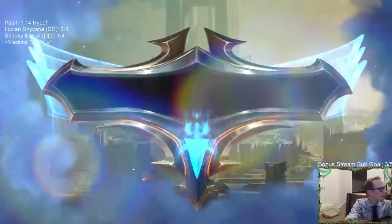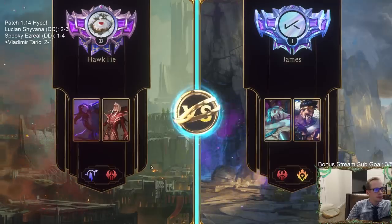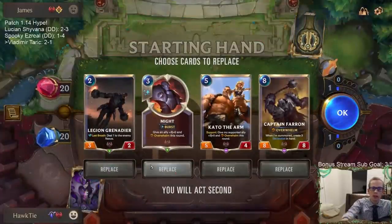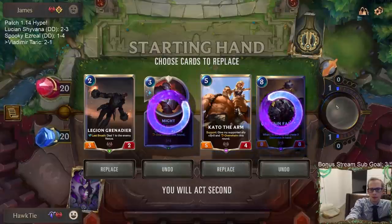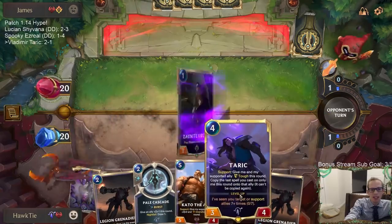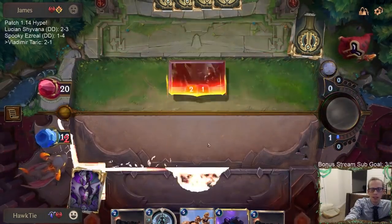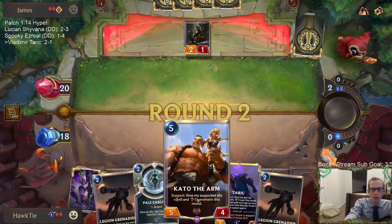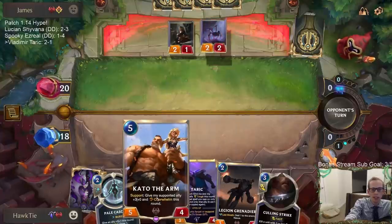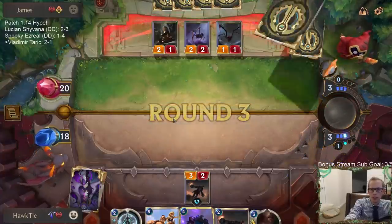Game 4 - Might is the kind of card that can steal games if we find Taric, and now I wish we still had the Might because they're going to have little one-ones blocking and everything. Especially keeping the Kato - Taric support Kato, put the Might on Taric so you have the Might on Taric, the Might on Kato, and then Kato gives another Might to something else. That's a way to do a lot of damage and win a race.